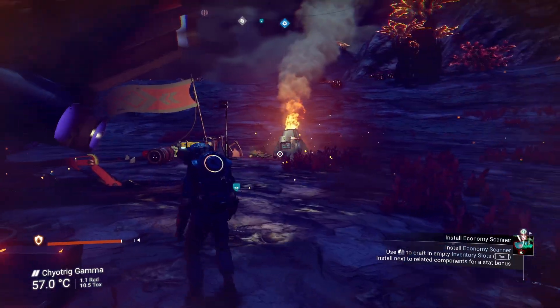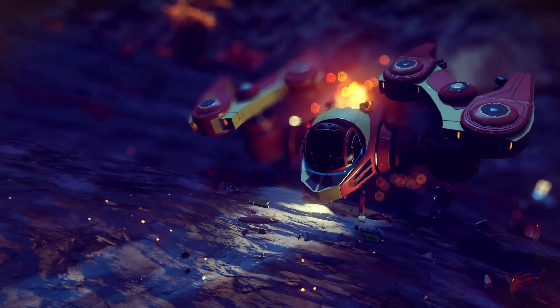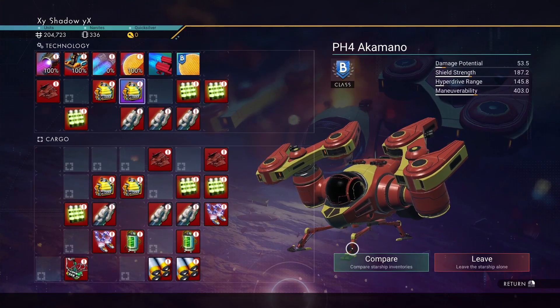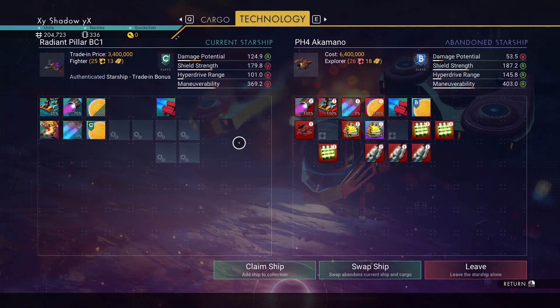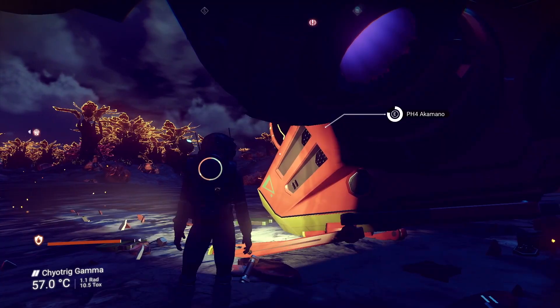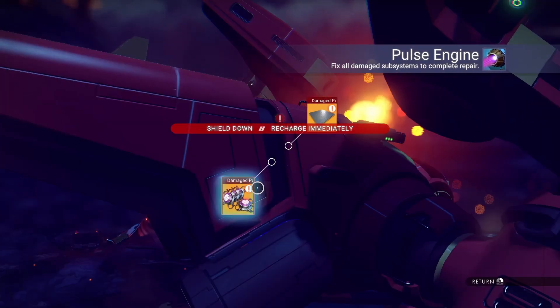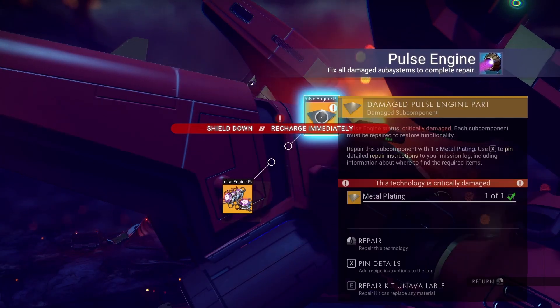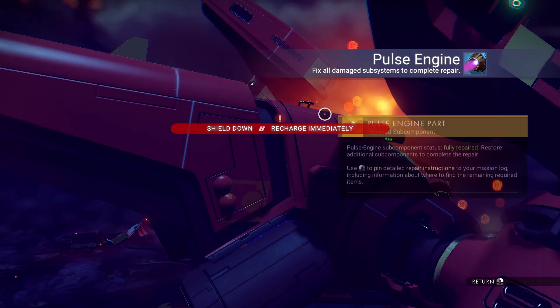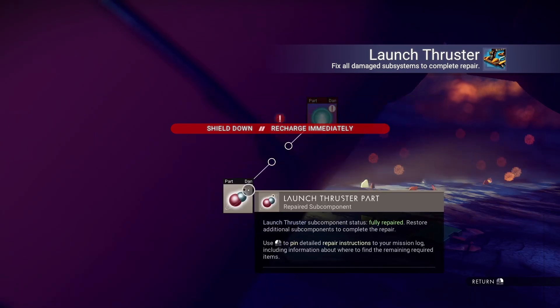Next up, same deal as before. We're going to go over here, scan this — it's actually a cool looking explorer, B class, which is awesome. Let's go ahead and compare. I'm going to claim ship and hop in. These are damaged but we have the proper items — hermetic seal, metal plating, and pure ferrite.